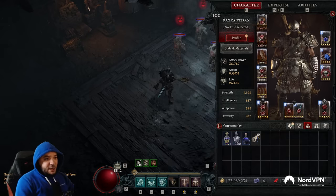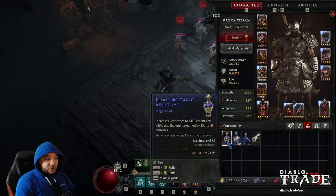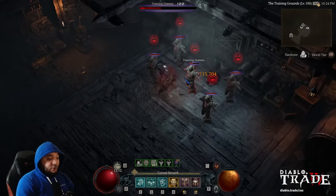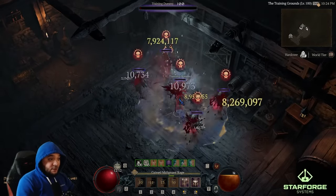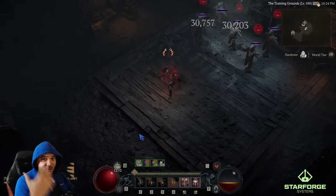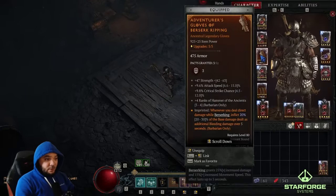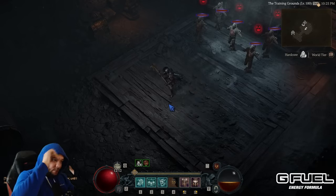Another option is to swap out some resistance gems and use an Elixir of Magic Resist to increase all resistances by 25, which lets you take skulls for more armor instead. Either way, this is the gameplay — not too hard. Activate all your shouts, run in, give them a big bonk, and you're going to win. The bleeding from Berserk Ripping on the gloves keeps Disobedience at 60 stacks to keep armor capped.